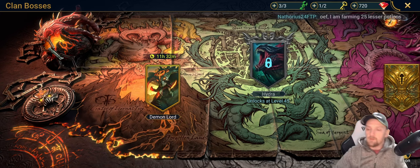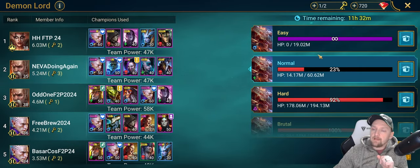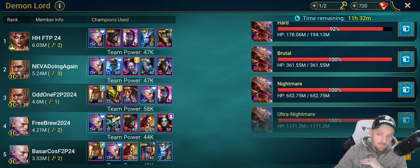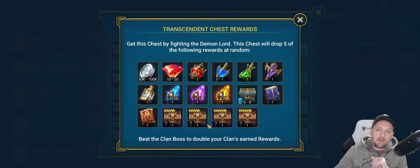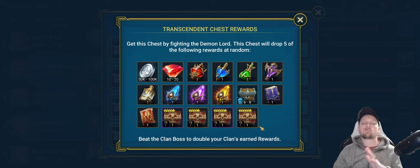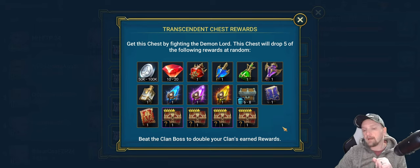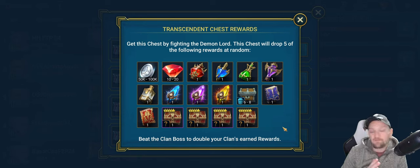Clan Boss is found here. You've got all the various difficulties: Easy, Normal, Hard, Brutal, Nightmare, and Ultra Nightmare. Ultra Nightmare is the cream of the crop — it's where you want to get to, but it's not going to happen overnight. It took me well over a year, maybe 18 months, before I could hit Ultra Nightmare, and when I started I could just about four-key it. Even now I'm only just comfortably two-keying it.